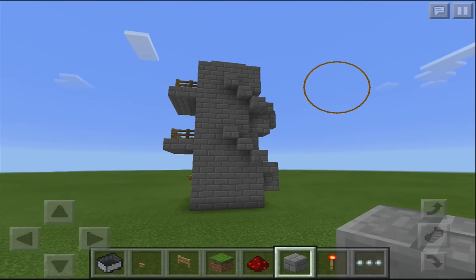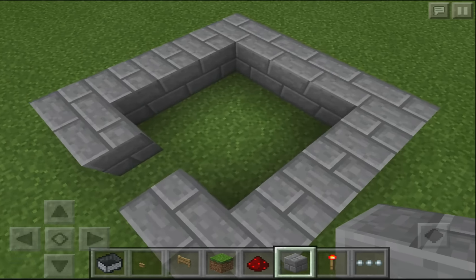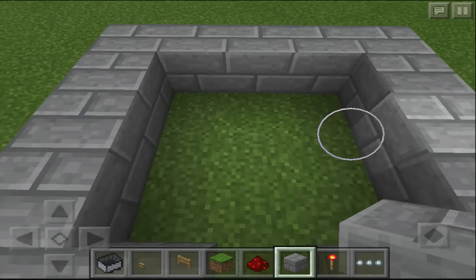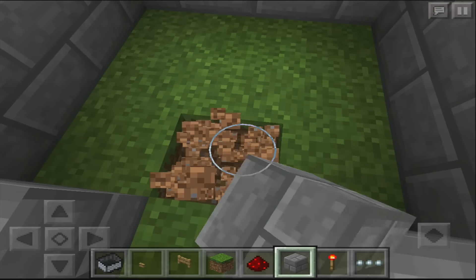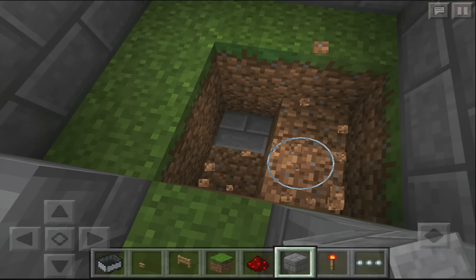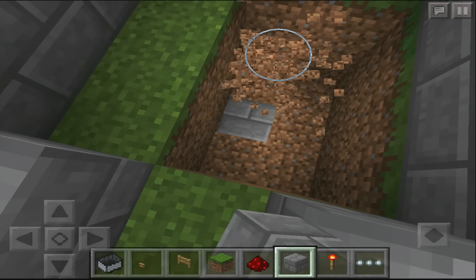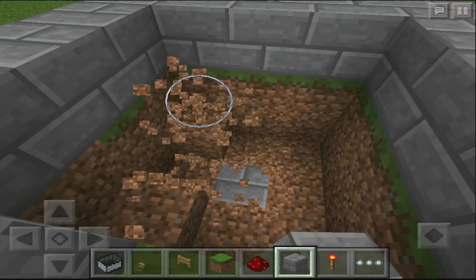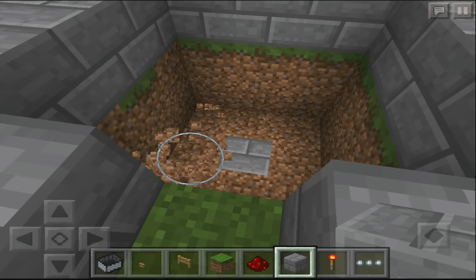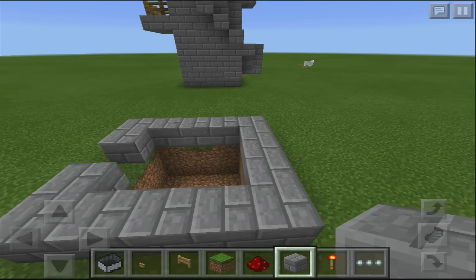Now you need to know how many floors you're going to use. If you're going to use two floors, then you need to dig two holes down. If you have three floors, you dig three holes down. The reason for this is that these holes will be filled up with sand later. So two deep in the floor, all the way around, just like so.